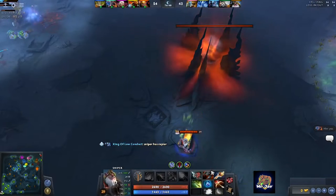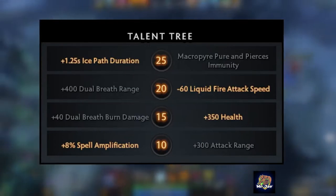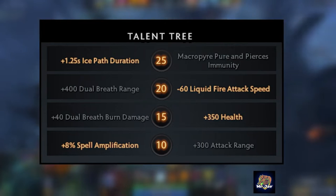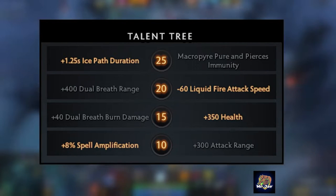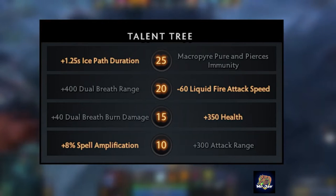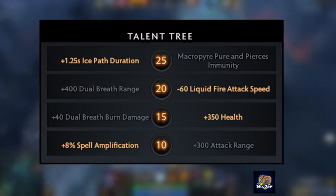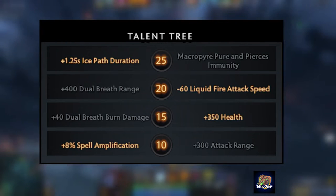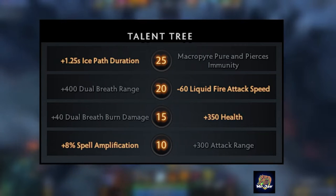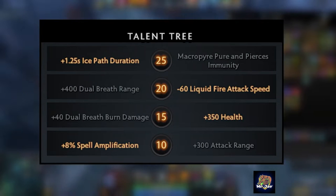Let's take a look at my talent tree. I've gone for the +8% magic amplification at level 10 because that synergizes with all my spells, especially Macropyre. I go for the +350 HP talent at level 15 simply because I feel the need to stay alive in team fights as much as possible, since most of my spells have short cooldowns and the more spells I cast in a team fight the more chances I provide my team to win it.